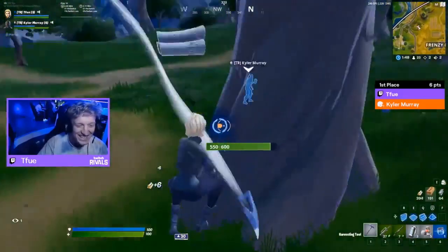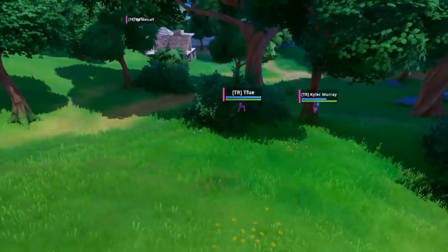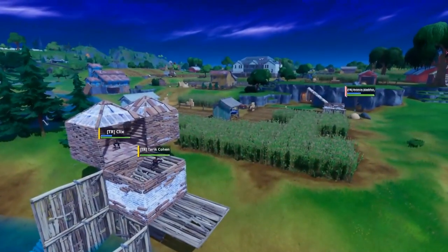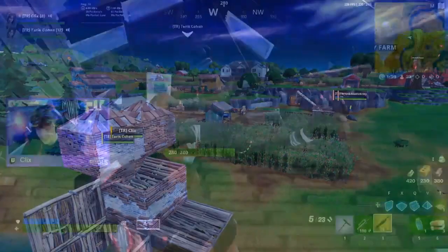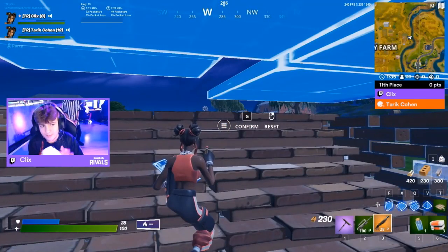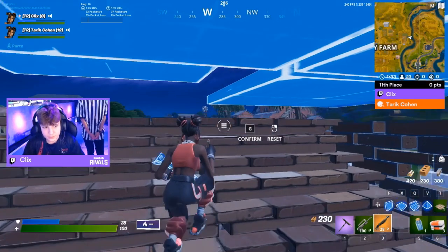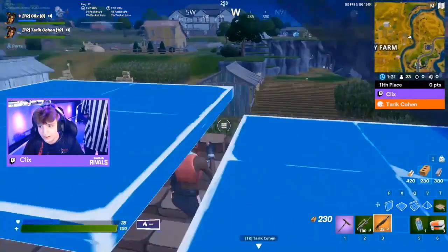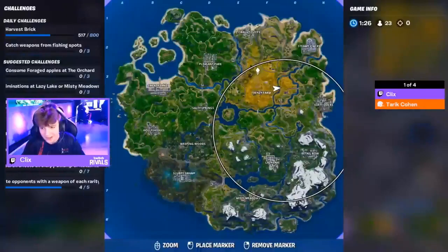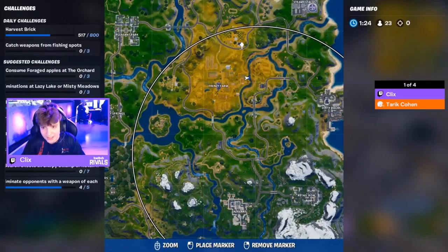With two eliminations that's already four points on the board for them, and a couple duos did get eliminated so even some placement points are starting to come through. They're definitely happy about that. Checking in with the rest of the map — two clicks and Tarik. Hey, great loadout for Clicks right off the bat — that is our box fight champ right there.